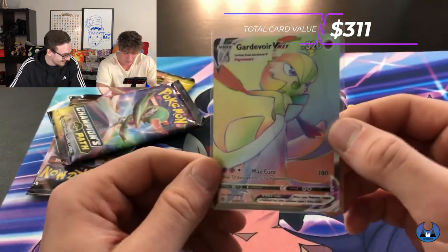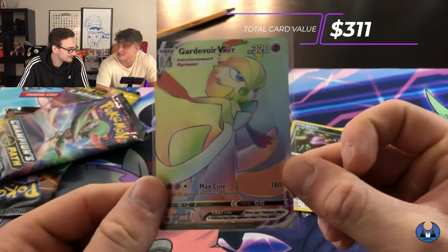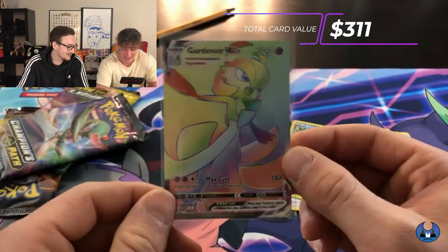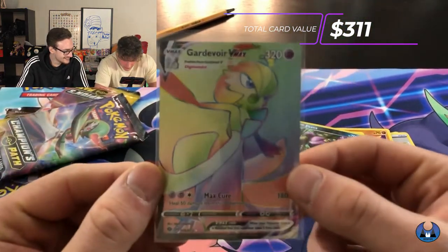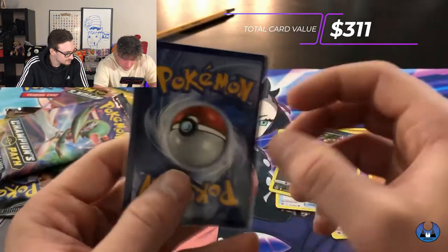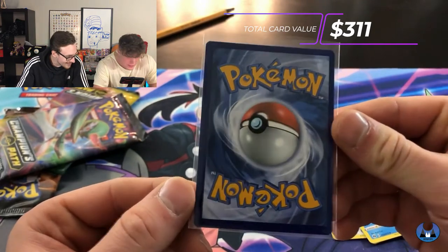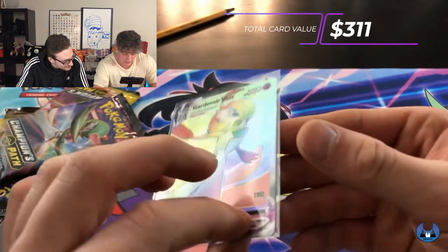We just looked this up and the Rainbow V card in PSA 10 just recently sold for $378. So our first two packs, we've pulled some heavy hitting cards — a little first pack magic — and pretty much made our money back tenfold so far, if these come back PSA 10. Looking at the condition: the thickness on left compared to right is pretty identical, same with the bottom. On the back — no whitening whatsoever. It is a little thicker on the left side than the right for centering, but other than that this thing is like mint condition.